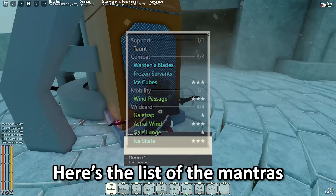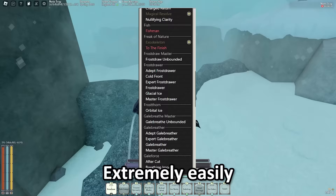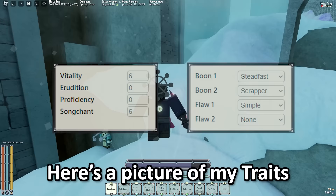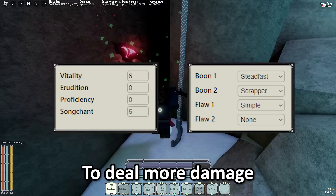Here's the list of the Mantras that I took on this build — each one has its own use, which I'll explain later. These are all the talents that I would have taken if I fully min-maxed this build, which obviously you don't need to do, but if you want to, you'll be able to get knowledge extremely easily. Don't stress if you don't get them, though. Finally, here's a picture of my traits, boons, and flaws. I'd recommend getting 6 Songchan, and if you're really crazy, you can even go 6 Proficiency instead of Vitality to deal more damage at the cost of being insanely squishy.